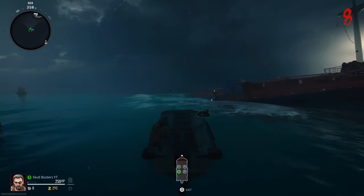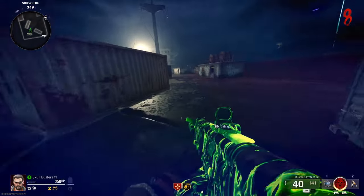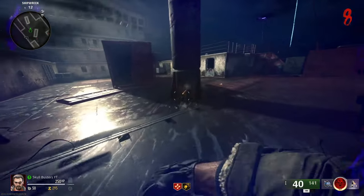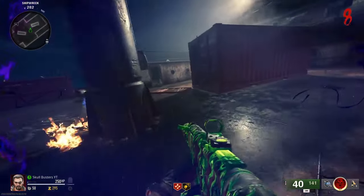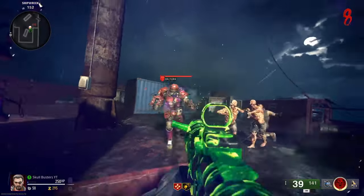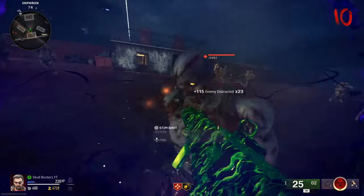We're going over to the bridge with the mast. Again, we just need that Molotov — make sure you get it. Come over to the mast and activate the next one.